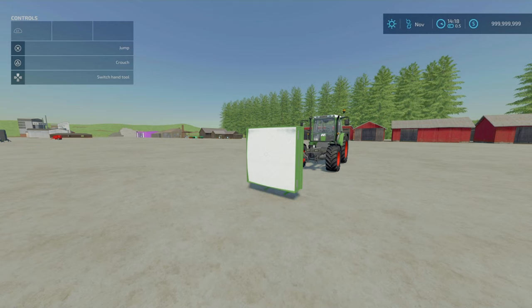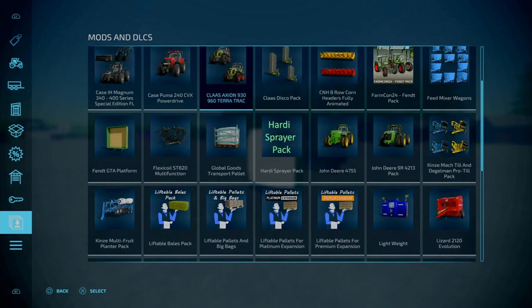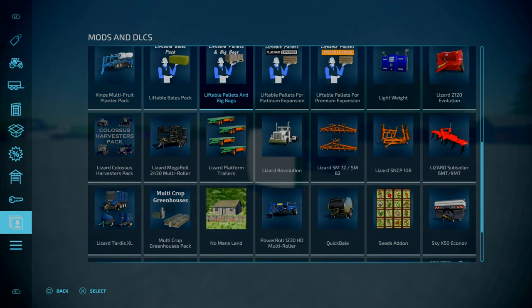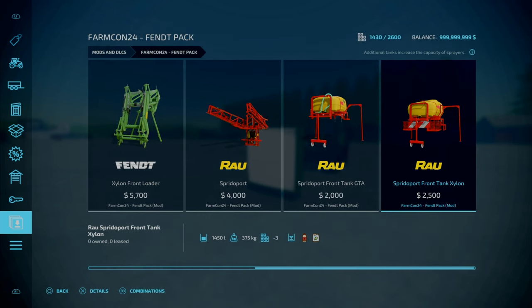Moving on to equipment - the Fent GTA Platform by CreativeMesh, 2.4 megabytes to download. There's a little platform specifically for the Fent GTA 380, which is part of the Farmcon Fent pack - a cracking little mod pack if you haven't checked it out.